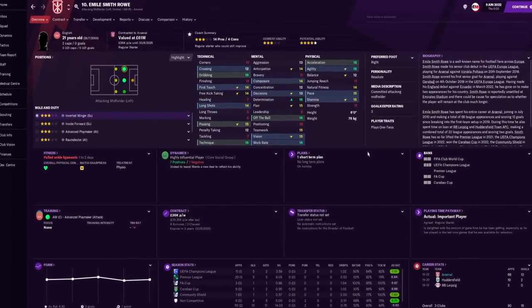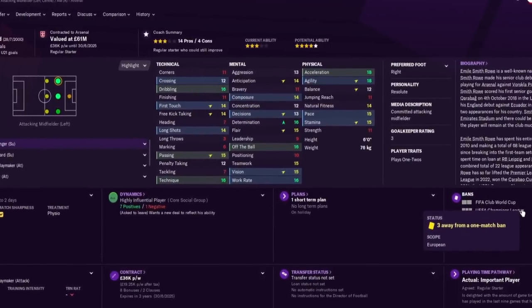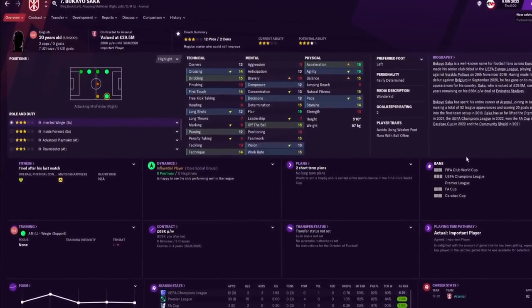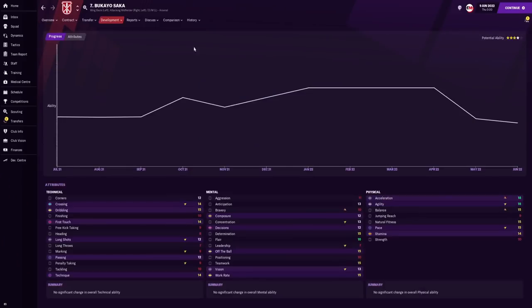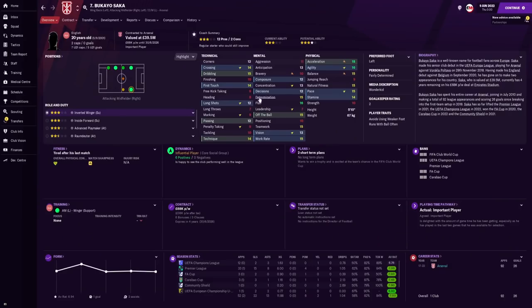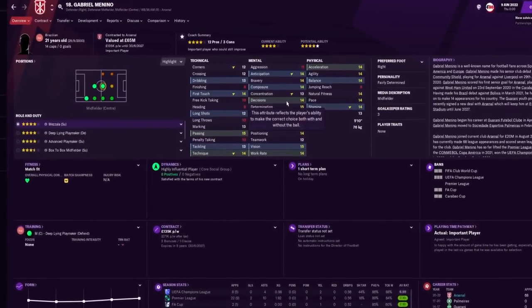For assists, more players hit double figures this time: Hossam Awa on 21, Gabriel Menino on 17, Saka on 13, and Emil Smith Rowe on 11. Looking at youth development: Emil Smith Rowe is developing into a very nice attacking player you can use as an inverted winger or advanced playmaker. Saka's dribbling and strength have gone up — he looks a fantastic player, now valued at 39.5 million pounds.